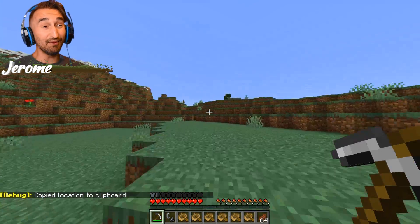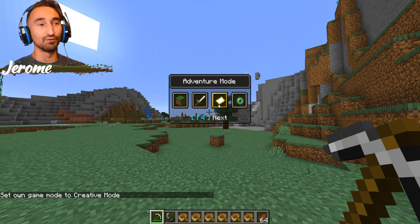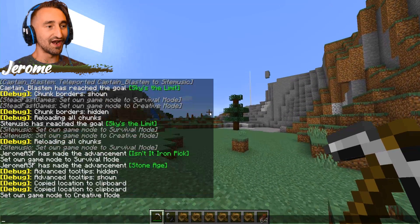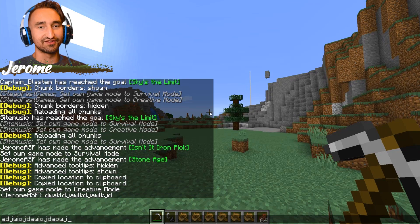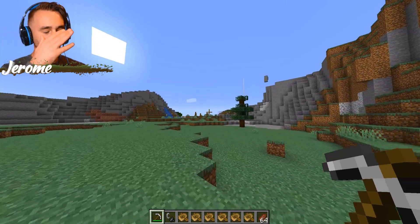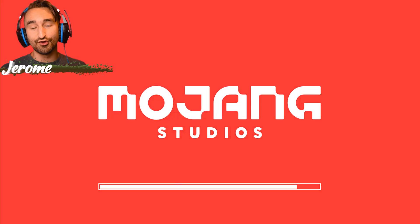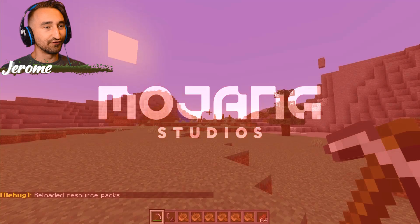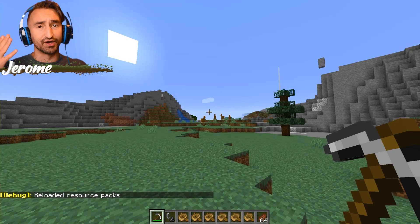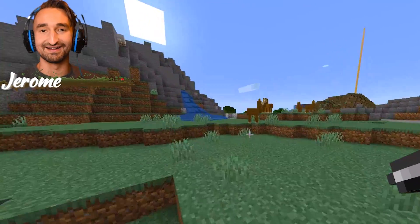F3 and F4 at the same time will allow you to open up a menu to choose between which game mode you want. There's also F3 and D — if you want to clear your chat, that'll do it. And last but not least, F3 and T will reload all your resource packs and textures. So if you've ever been playing Minecraft and all of a sudden you just don't hear noises, run F3 and T and it'll probably fix that up. And there you have it, everyone — those are some TikTok tricks that'll change the way you play Minecraft.